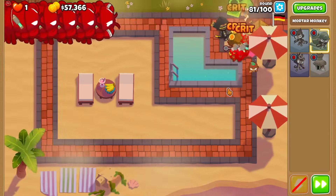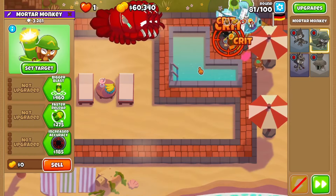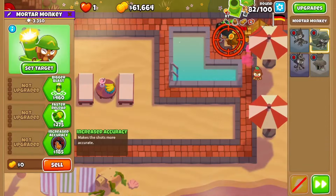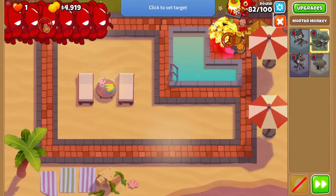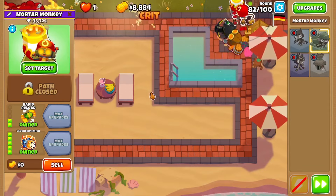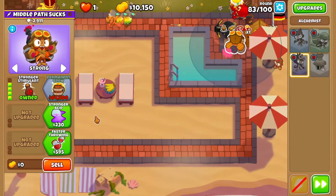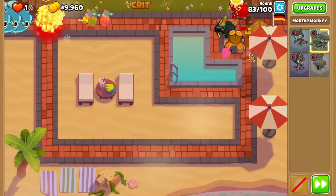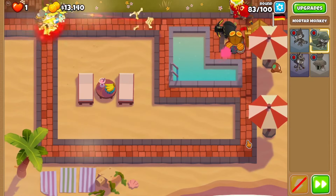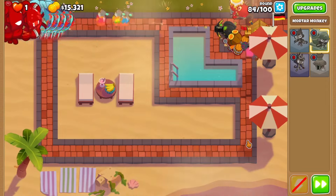I've just sat here and let the Crossbow Master go to work. Super ceramics are gonna throw him for a loop, so now's about the time we can afford the Balloon Incineration — it costs 43,000 and we have room to spare. I'll target it up here so the wall of fire starts getting the DoT right away. I'll choose the upgrade to make the buff last longer.